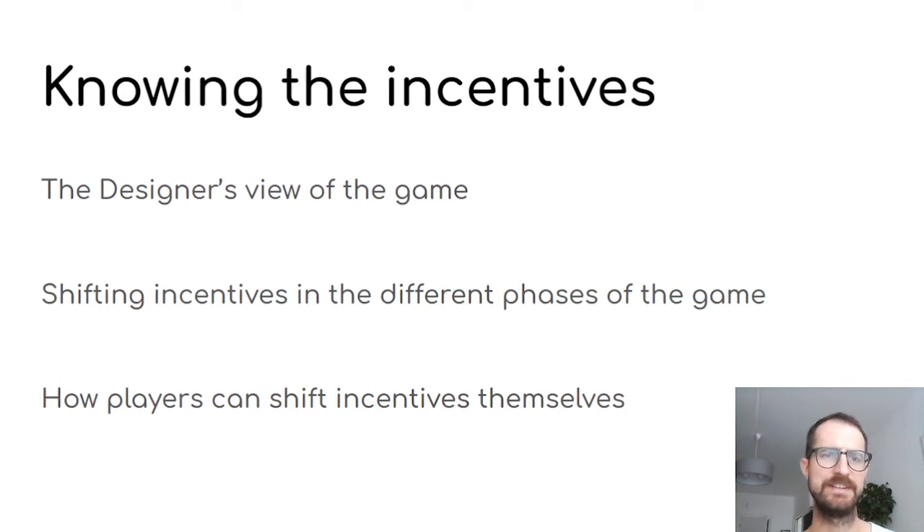Then knowing the incentives — the designer's view of the game. In Barrage, the designers want you to produce energy. In Great Western Trail, the designer wanted you to get a lot of good deliveries. The designer's view is not always the same as the real way to play a competitive game, but most of the time it's pretty close. In Blue Lake you want to colonize the board a lot. It's good to understand what the designers want you to do, to understand what the game is built around. Like in Newton you have to put a lot of books into your library — that's something the designer wanted you to do.